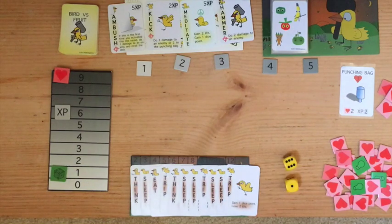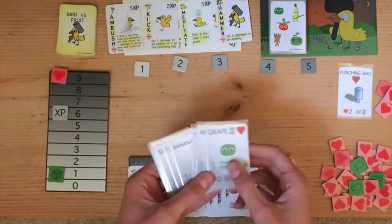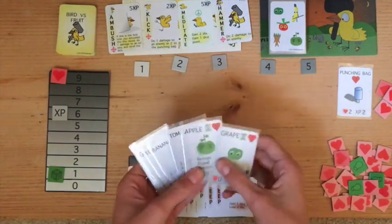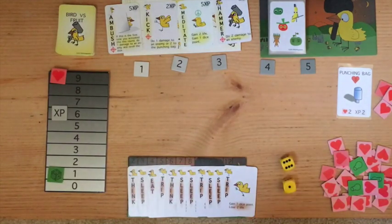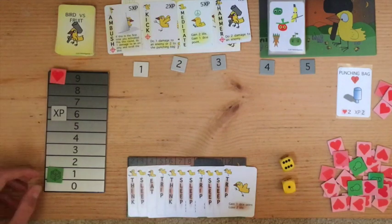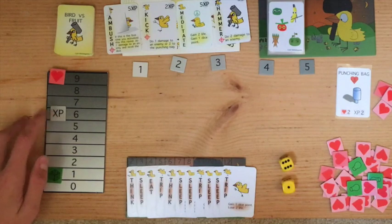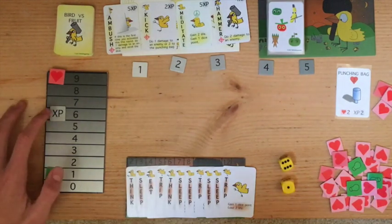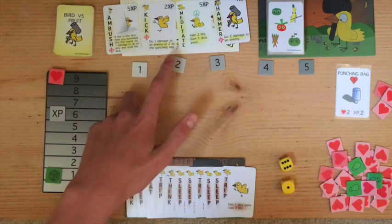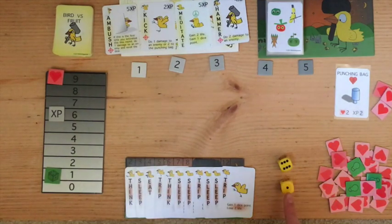Hello, my name is Peter, and I'm going to be showing you how to play Bird vs. Fruit. Your object is to get the best score by defeating enemies, and they give you a score at the end of the game. However, if at any time your Bird's house drops to 0, then you lose the game. You start with 6 experience points and 1 dice point. Using your experience points, you're going to be buying cards from the store to improve your Bird's abilities, and your dice points are used to change the rolls on the dice to avoid enemy attacks.